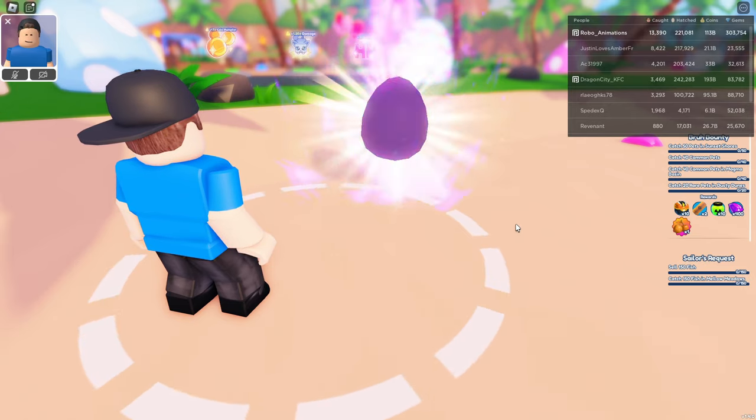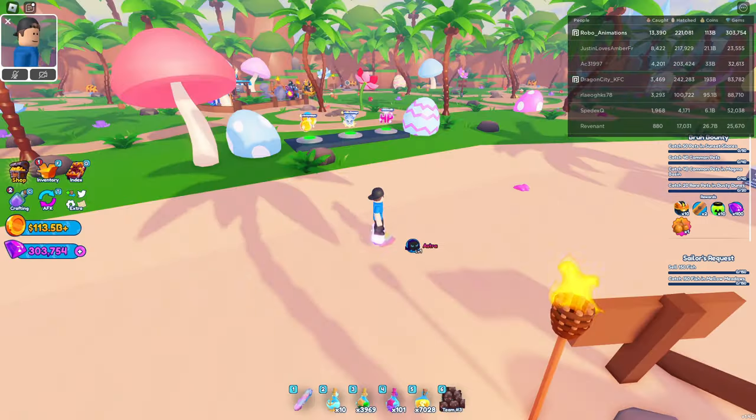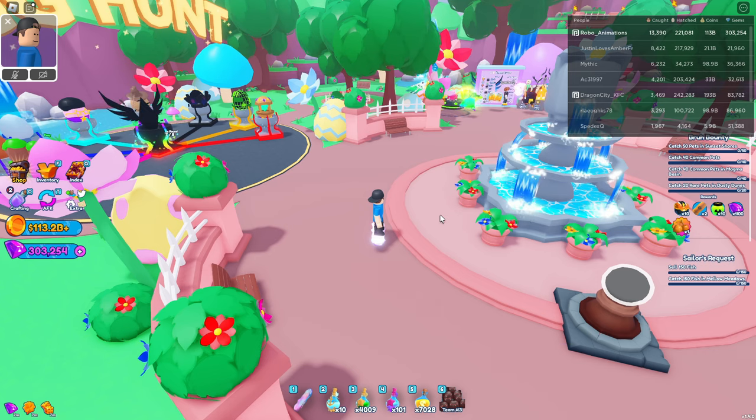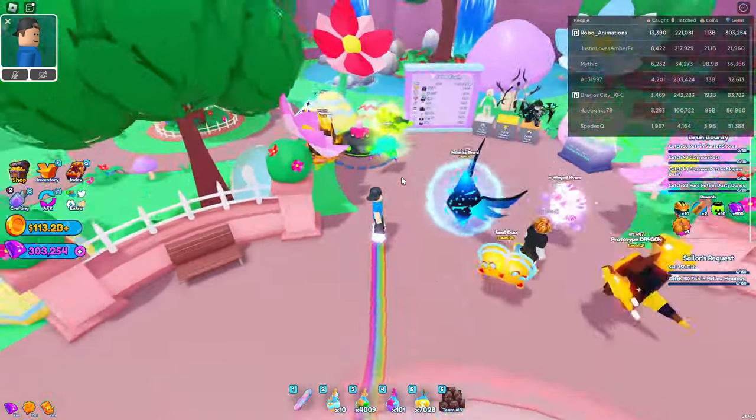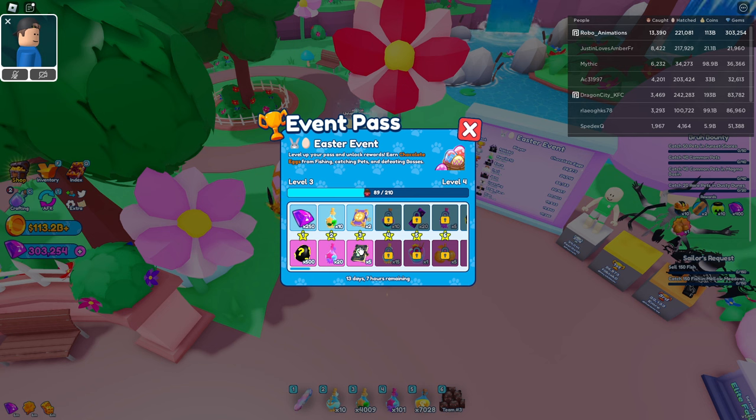Good luck guys. So if you guys have noticed, you're now getting chocolate eggs when you fish, catch pets, or fight bosses. The chocolate eggs can be used in the pet park by the leaderboard. You can see an egg that you can interact with — that's where you can sell your chocolate eggs. You can get some free stuff depending on the amount of chocolate eggs you have.